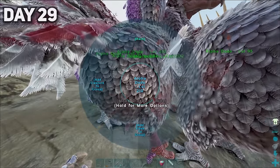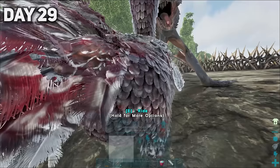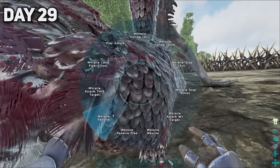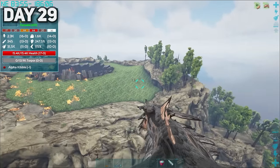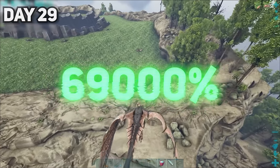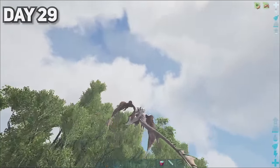I started day twenty-nine with a bang — I made the alpha dodos breed. After that, I went back up to the volcano and spotted an alpha Ankylosaurus. Taming this would supercharge our metal production by about 69,000%, so I risked Kevin's life and swooped in to grab him — this went way smoother than I thought it would. Day thirty started with an experiment — I really wanted to find out if I could bola a giant featherlight.